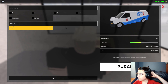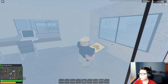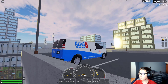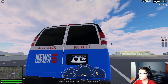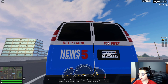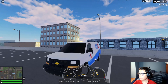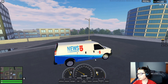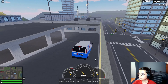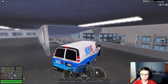Here we have a $25,000 van. We spawn it in. It spawns on the parking garage, probably because it's parked there or something. It has a random license plate — News Channel 5, keep back 100 feet, River City's number one news, RC5. Nothing changes about the van except for the livery. It's pretty cool, I guess.